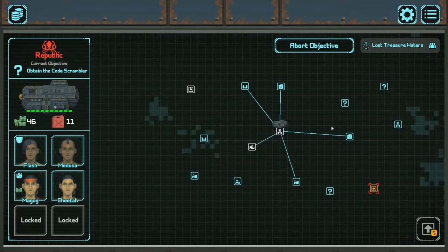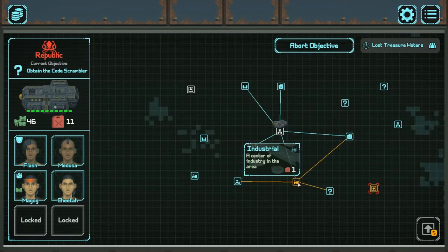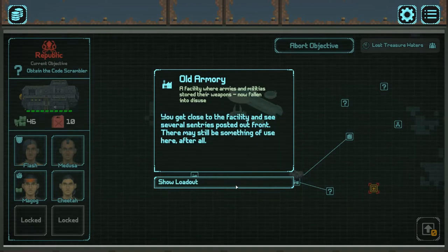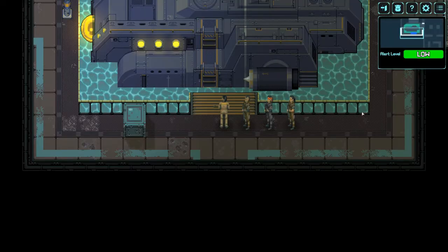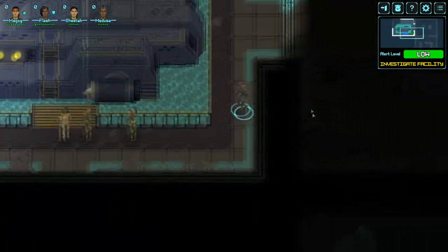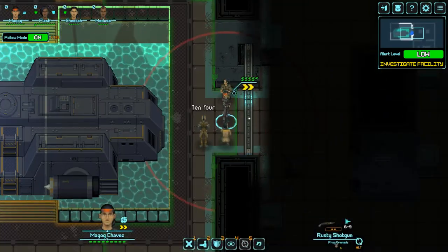Two more moves to get to the exit. We're doing really well on fuel — you basically find a whole lot of it. I'll go to the Industrial Center. An armory sits floating on the seas with a large smoking hole in the side — you can't tell how recently it was attacked. Getting close to the facility, several sentries posted up front. There may be something of use here. Let's launch that mission — Operation Saffron Firebrand. I've got four people now, a full team. The hostage felt indebted to me, which fair enough.